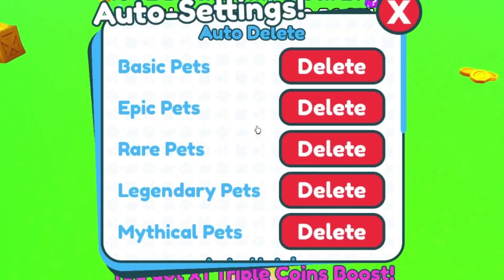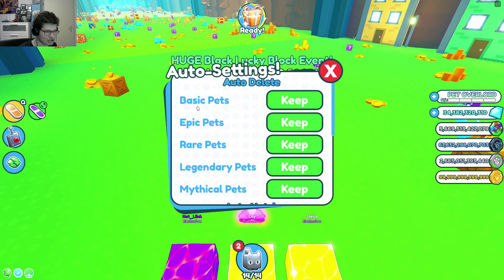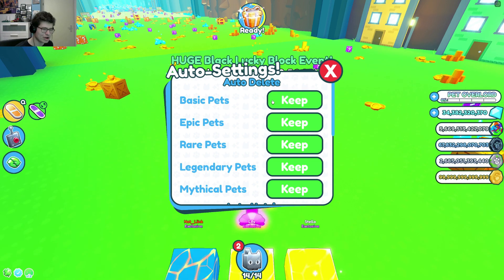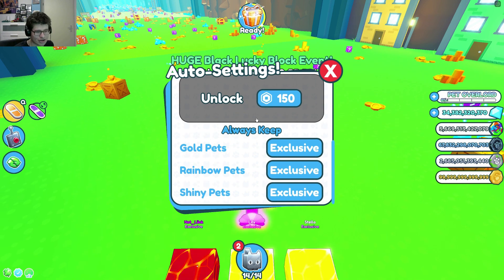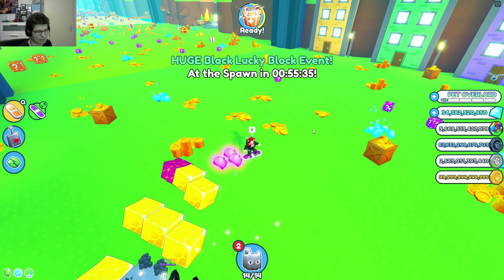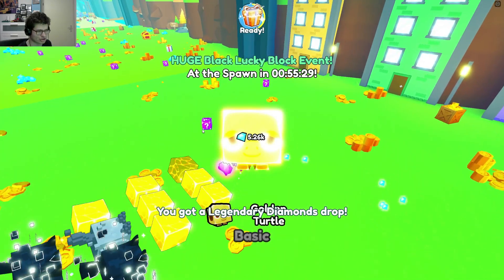Wait, am I auto-deleting it? Why was it on delete? We're actually in the new auto settings here. They made it a little easier to see if you are auto-deleting or not. Before, you had two blue colors — the darker one meant you were not auto-deleting, the bright one meant you were. But now you have 'delete' shown in red and 'keep' in green, making it easier to know. There's also 'always keep' as a new feature — you can always keep gold, rainbow, or shiny pets, or set it to base for everything.